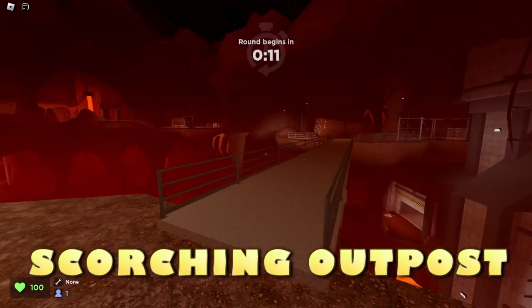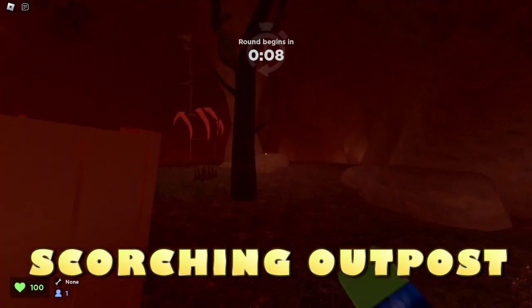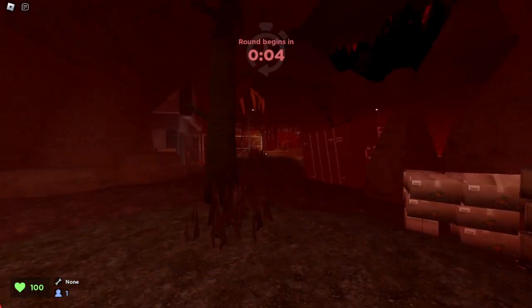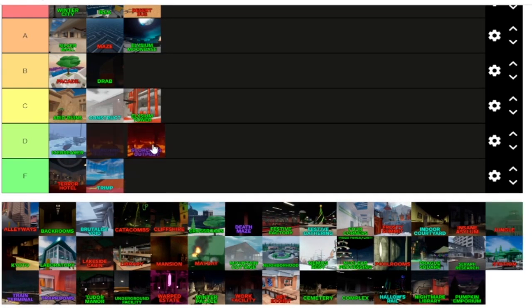Here we are on Scorching Outpost. Personally, amazing design for this map. But I just find it a little easy because they have a hard time going to the top layer. Ranking Scorching Outpost — I think it deserves a D tier because it is a little bit easy.